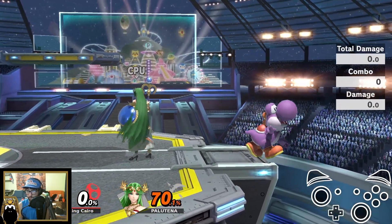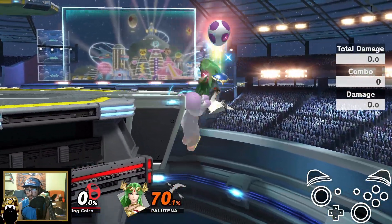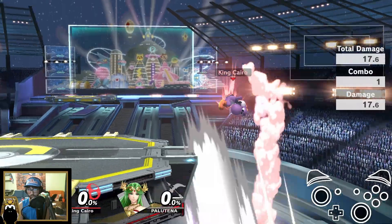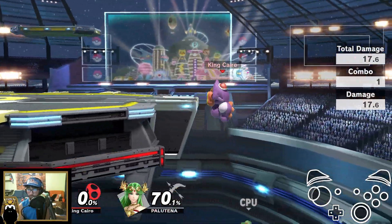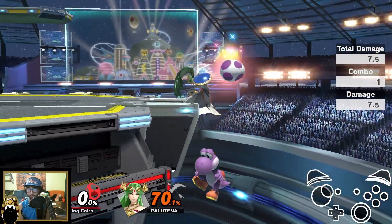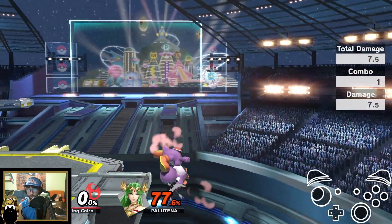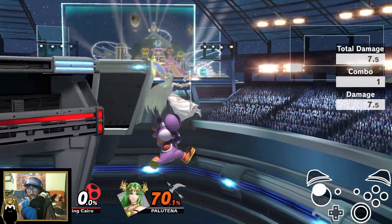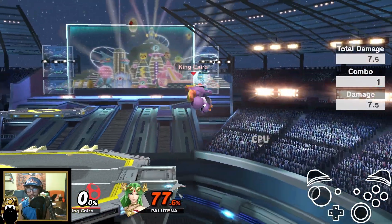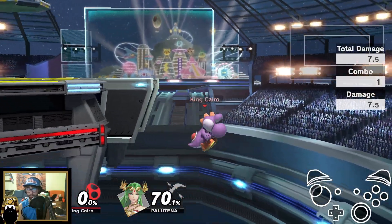Without Palutena recovering it would look like this, and with Palutena recovering — get that trump going. I like to throw it right above the ledge because usually you have to hold hard out in order to not get trumped at that angle. You want to be really careful that you're not hitting the stage when you go for the trump, because obviously the egg will disappear and then that's not a fun time.